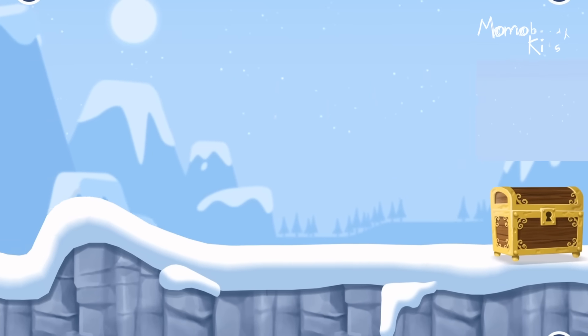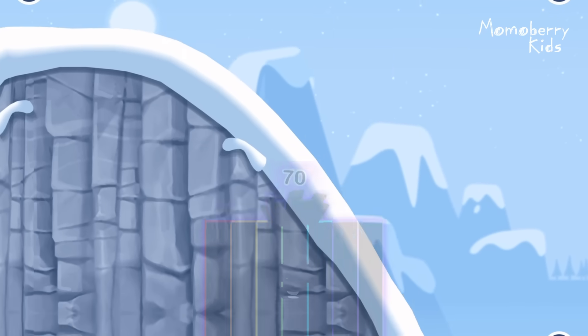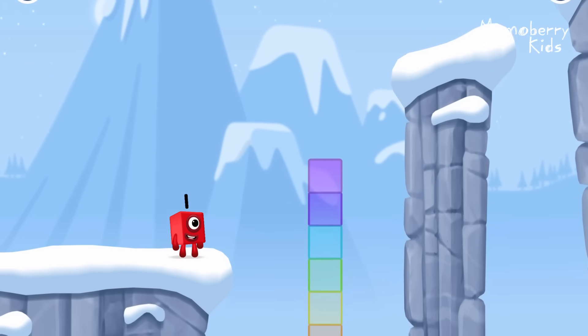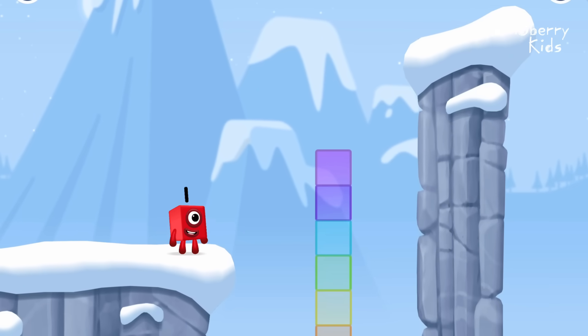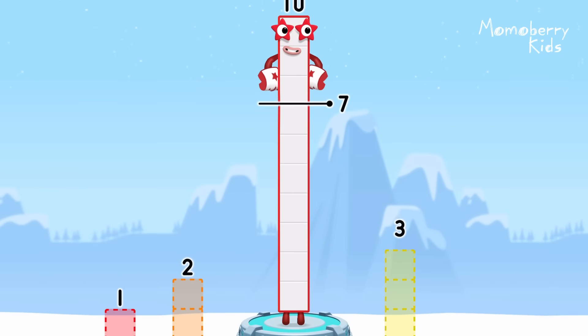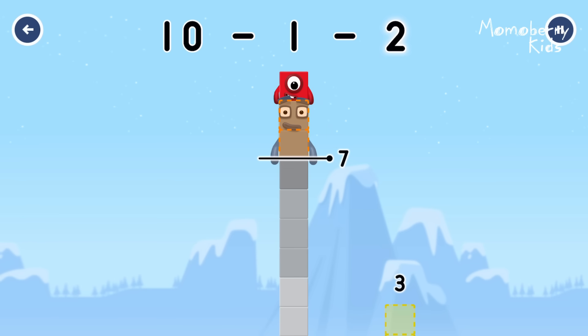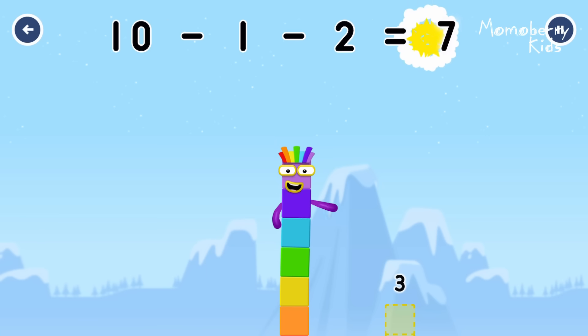Time for some number magic fun! Can you solve the puzzles and help the number blocks reach the treasure? Take number blocks away from ten to leave seven. One, two — you got it! Ten minus one minus two equals seven!